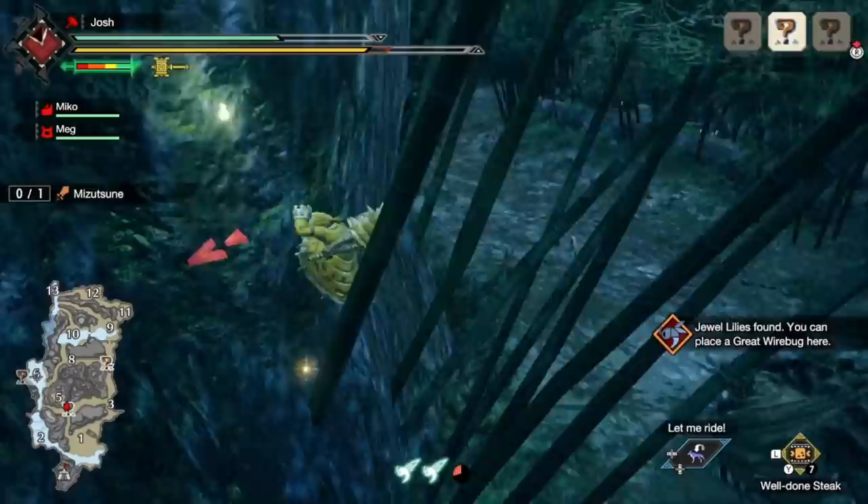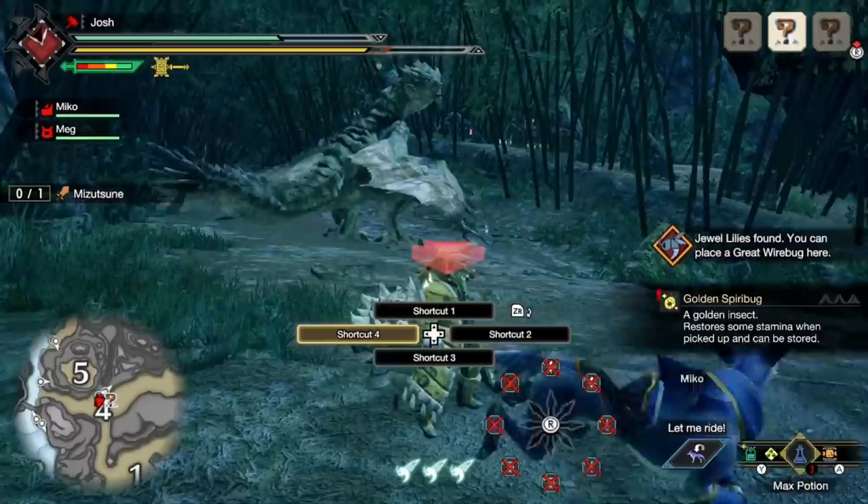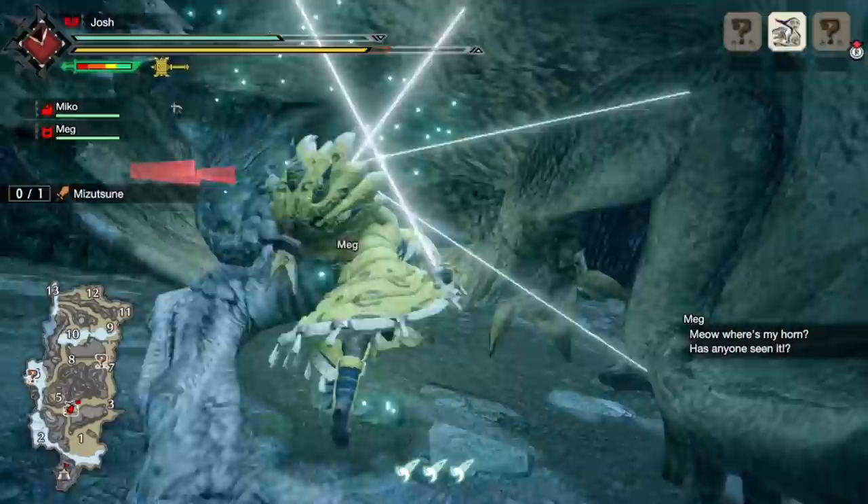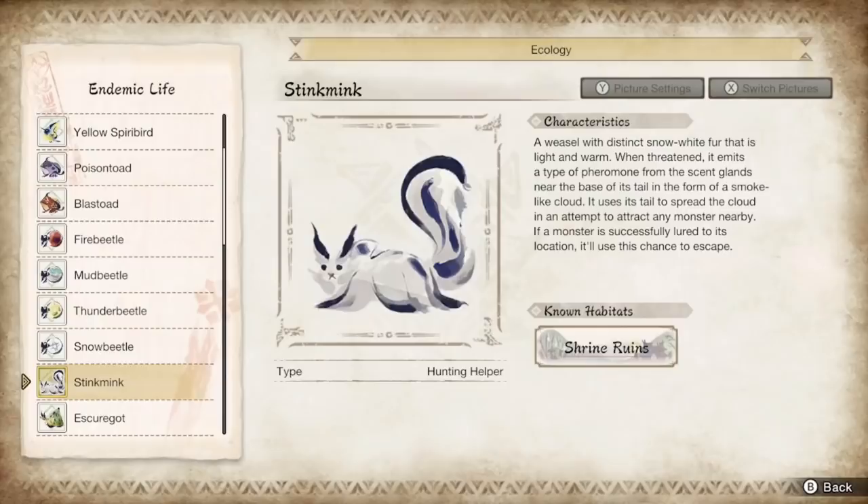What endemic life is actually out there and how does it work? Some of these are pretty neat and useful; some of these are insane, and I actually wonder if we'll see any rebalancing after this demo ends. The creatures we find out there will be on a reasonable respawn — something like five minutes or so — so we can return to an original spawn location to grab another during a hunt if we want to.